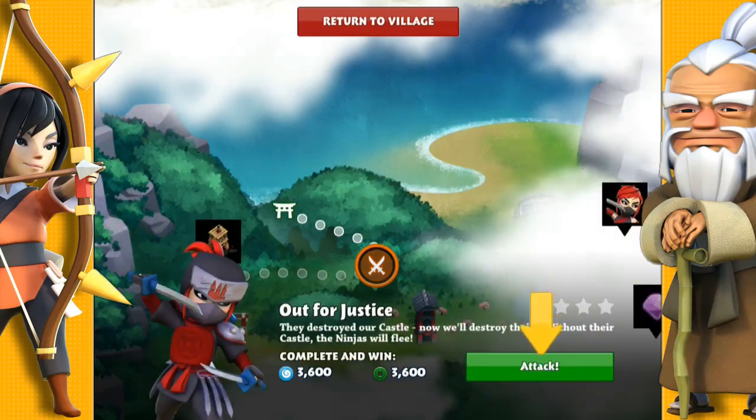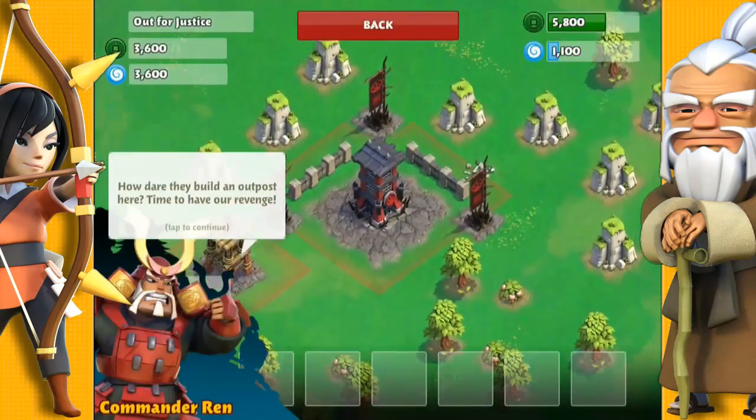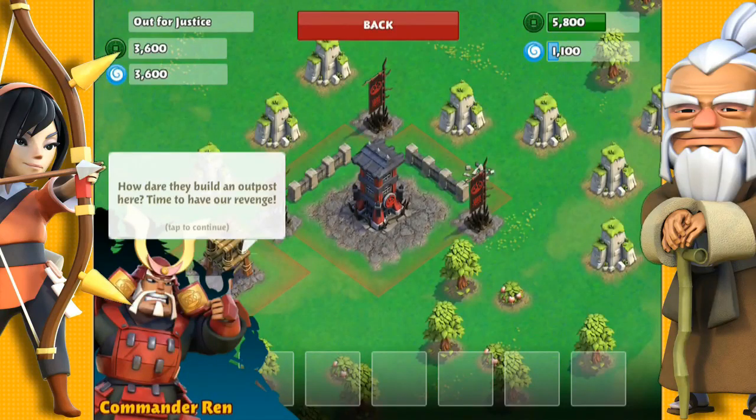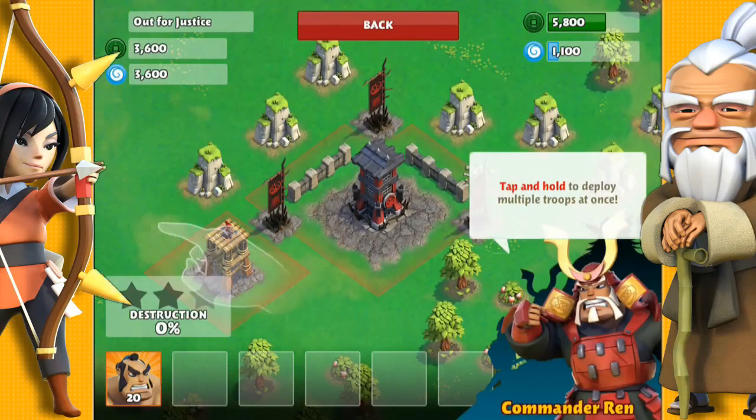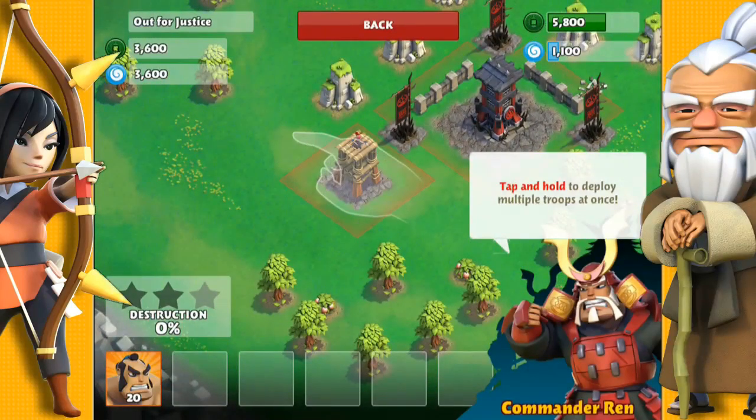Hello YouTube, it's Destroyer with the very first Samurai Siege mission. This is called Out for Justice. The primary objective in the mission is to take the castle down, which is displayed here in the middle. It's partially protected by this archer tower, which has a ninja on the top.